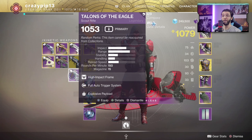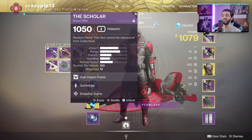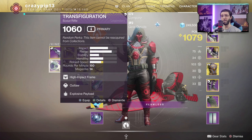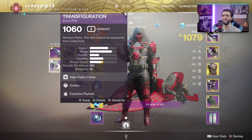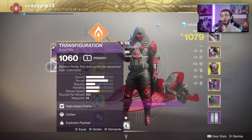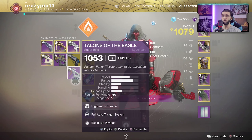I have one with Full Auto and Explosive Payload. The second one is The Scholar, which comes from Trials of Osiris. This one has a beautiful roll on it — Quickdraw and Snapshot Sights — and ladies and gents, this one is absolutely deadly. The third one is Transfiguration, which comes from the Last Wish raid, one of my favorite weapons overall in the game. It feels amazing and looks insanely cool — just look at this beauty. On top I have Outlaw and Explosive Payload.